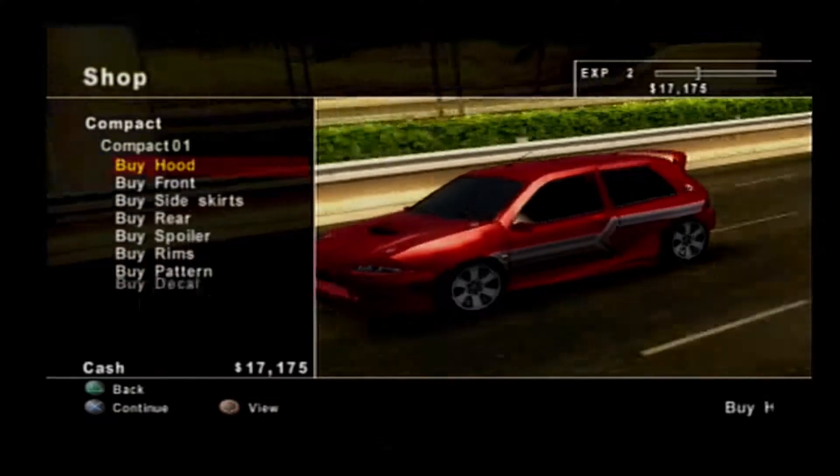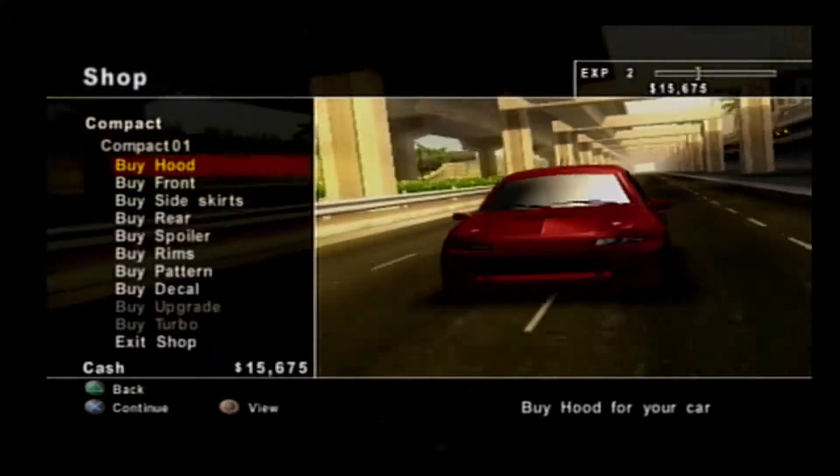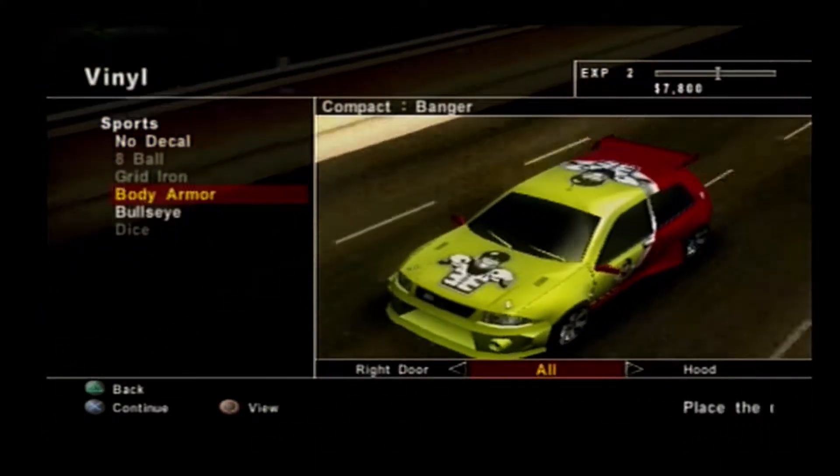As you're completing races, you're earning money and unlocking new items in the shop. Here you can get upgrades to improve your performance, or just fit different parts to make your car look better. Before you know it, you've created a magnificent piece of art.